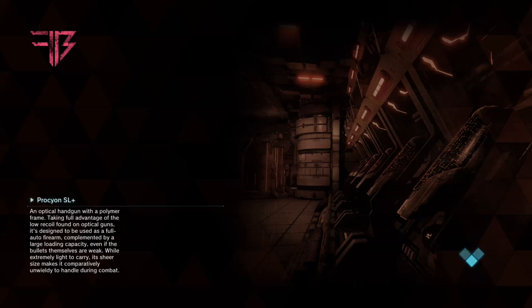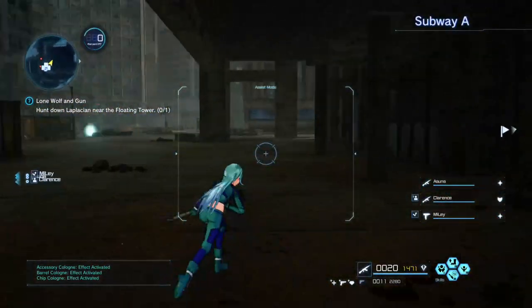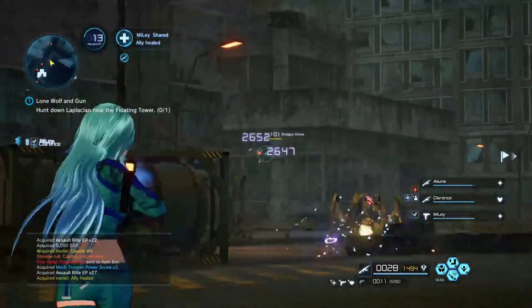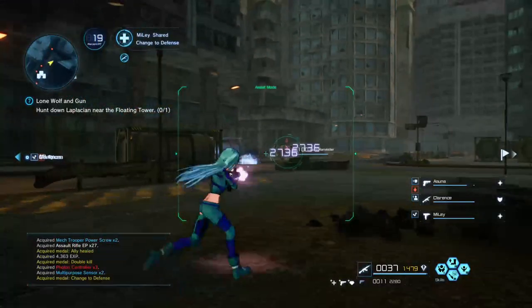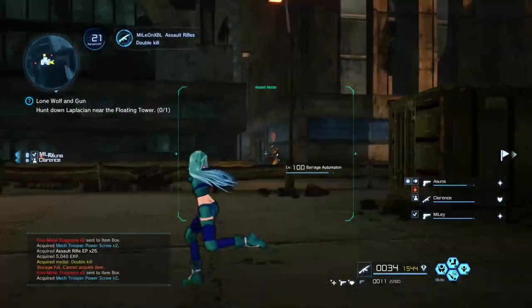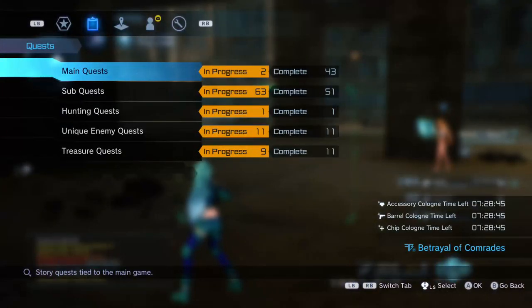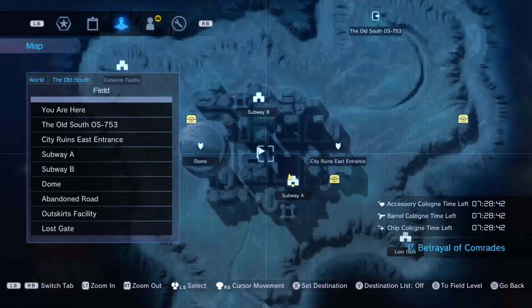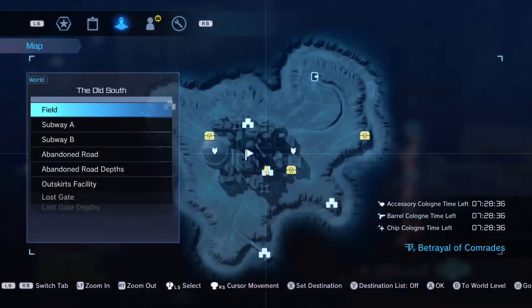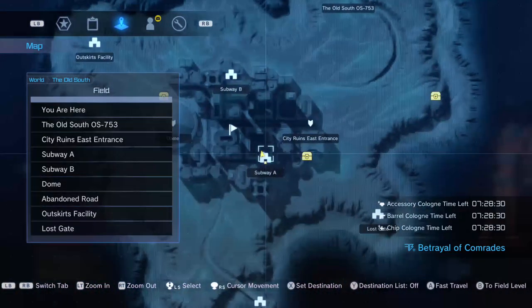What's going on guys, I'm here with another video. Today we're gonna go over how to get the Grim Reaper — the AMR Grim Reaper — one of the most compared snipers to the Type Z Tiamat. I'm going to show you guys a really easy and effective way to get the Grim Reaper. You're gonna want to load up Betrayal the Comrades with the DLC. If you don't have the DLC, farming for a Grim Reaper is pointless — you're not gonna get a legendary one.